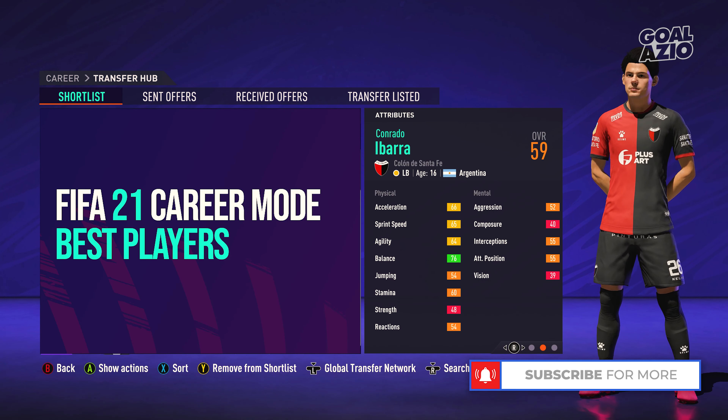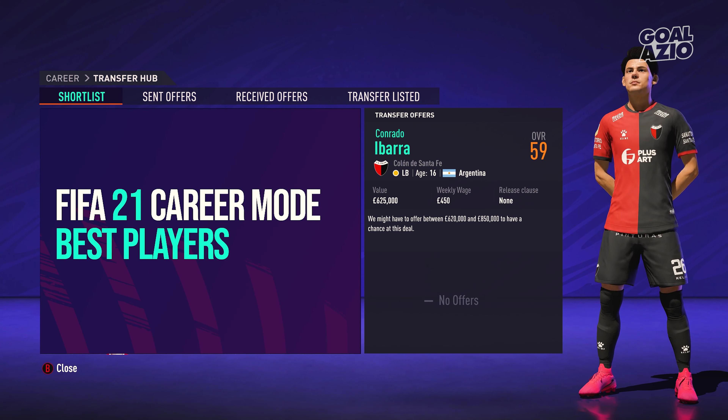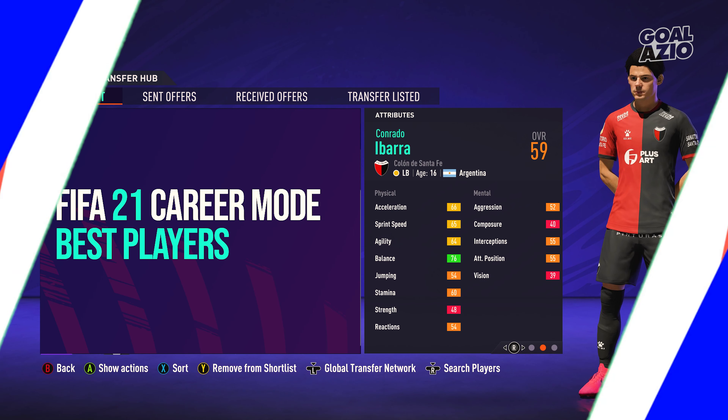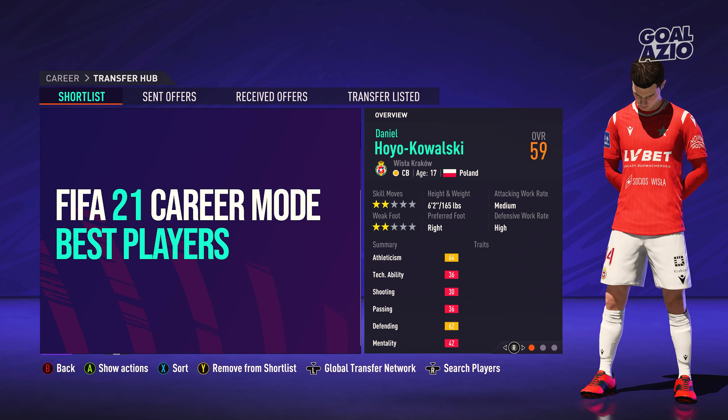Conrad Ibra is an Argentinian left back starting off at 59 rated with a potential of 81 - the perfect left back for a road to glory, no other way to put it. Definitely worth investing in for under 750k. He has balance around 76, acceleration and sprint speed around 66 overall, and agility at 64 - absolutely brilliant on that left hand side.